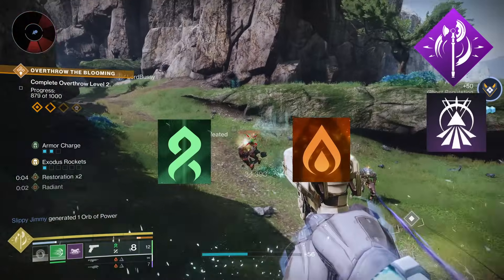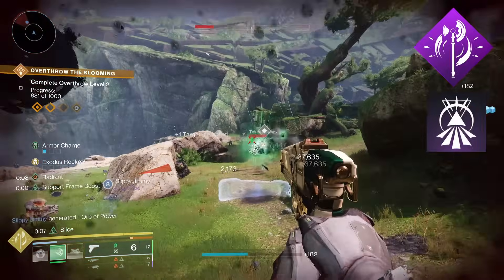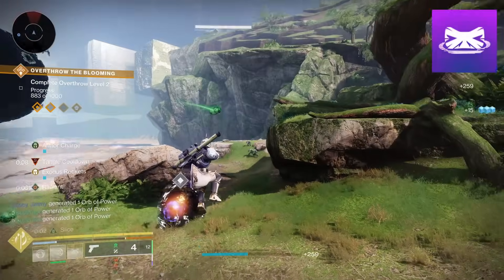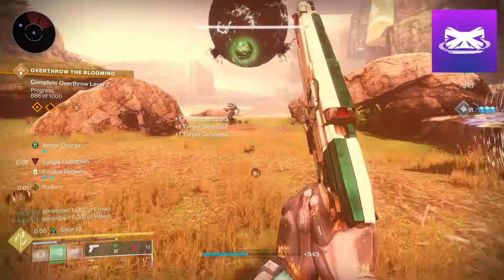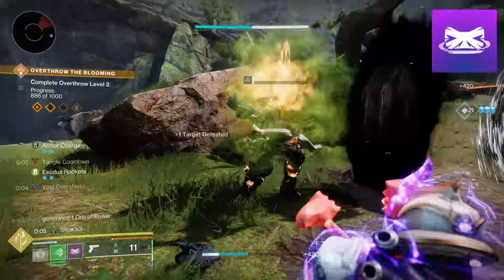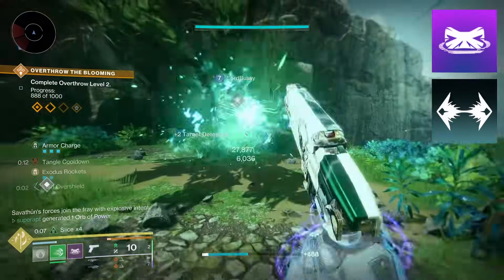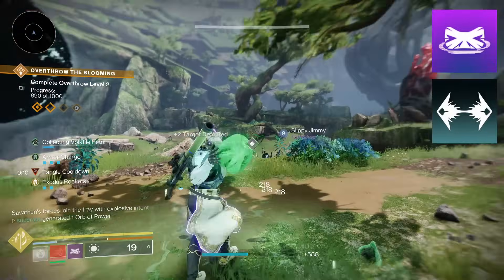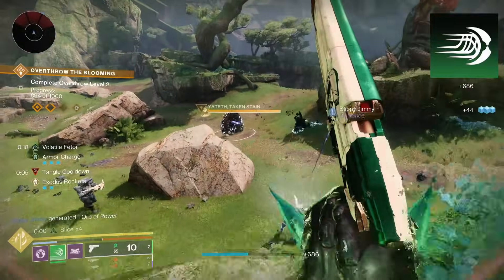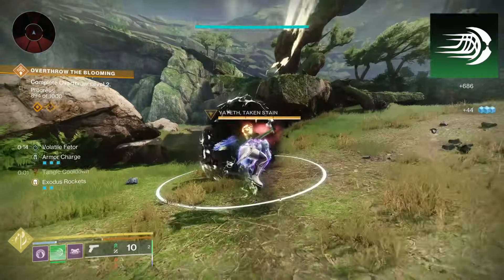Whenever you defeat targets while transcended, it will extend the duration. The weapons we are using for this build are strand and solar — a bit of light and dark — which will help us get transcendence more often. For the class ability I chose rally barricade because of the base cooldown, and this build is primarily built around the rally barricade.